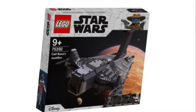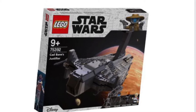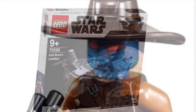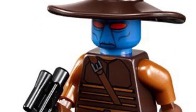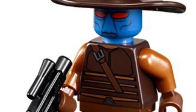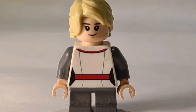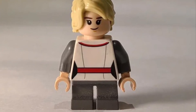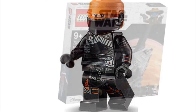We're starting off with the $160 Cad Bane's Justifier Shuttle. This is an interesting set and there's a lot going on. The minifigures in this set are Cad Bane as well as his droid Todo. I believe this is going to be a brand new Cad Bane, and Todo is obviously new. We also have Omega, which I believe is a brand new minifigure — so that's exciting — as well as Fennec Shand. Pretty nice minifigure selection here.